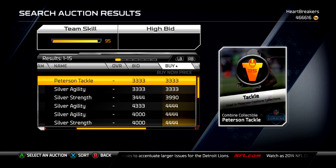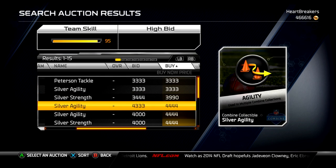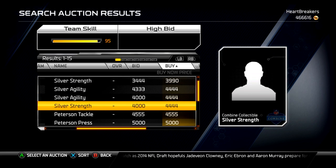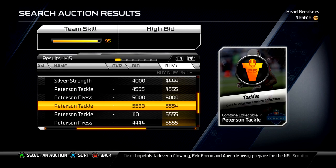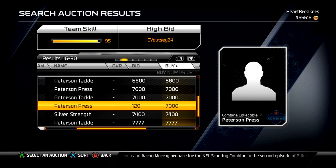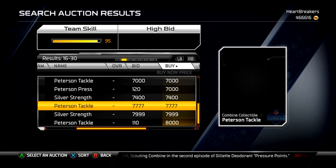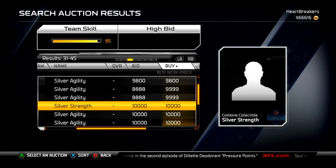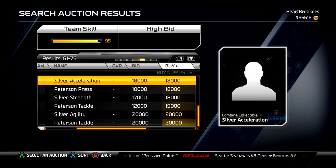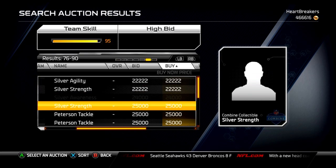You can see Peterson's tackle stats. I'm just going to round up to $3,500, so that's $7k, $11k, $16k. There's one more in there. Which one am I missing? Agility. Is there one that's super expensive? I probably missed it. Speed — of course, speed would be expensive.